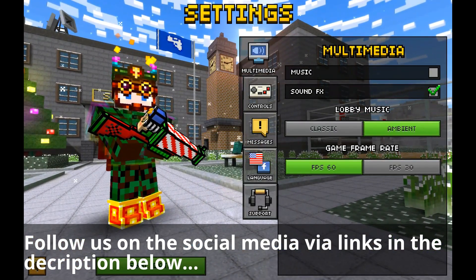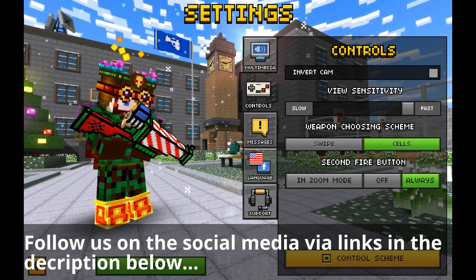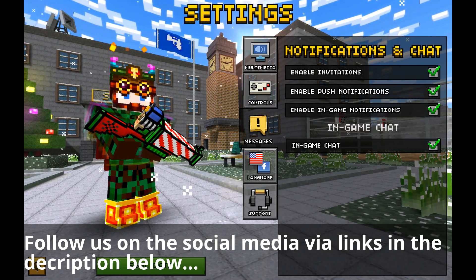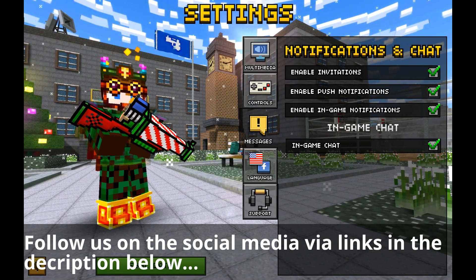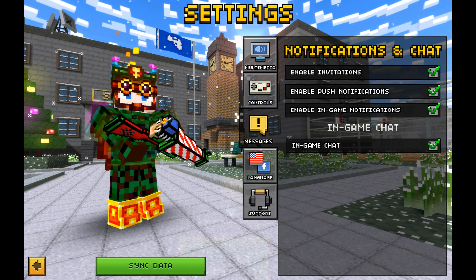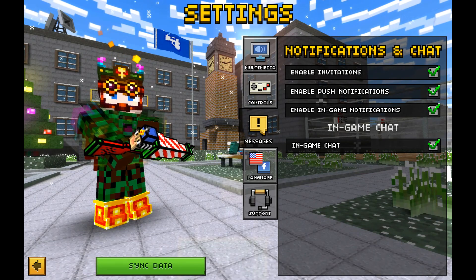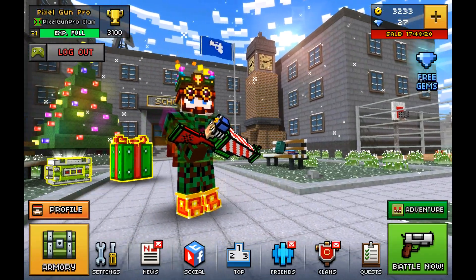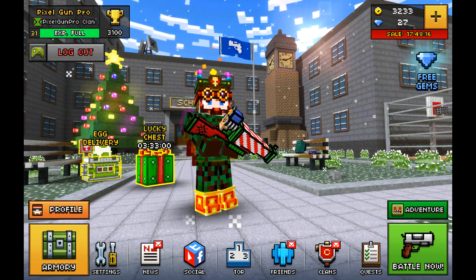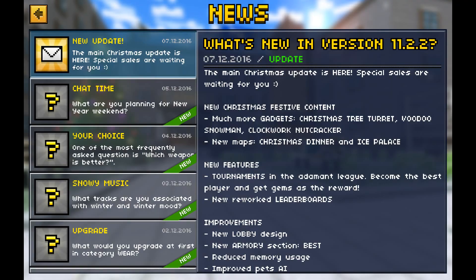Let us try to check the settings. Nothing new here either. Second fire button — that is the same. Messengers. Enable push notification. If I am suddenly cut off mid-sentence, it is because I have some trouble with my screen recorder — it suddenly just stops recording and then I have to start over. News — we all know that one.